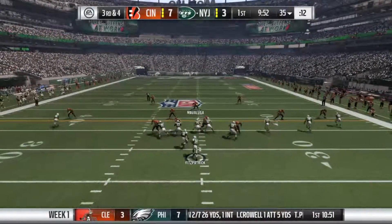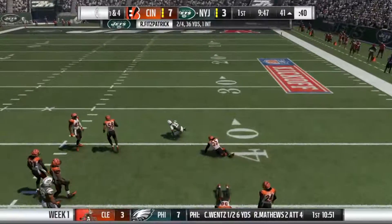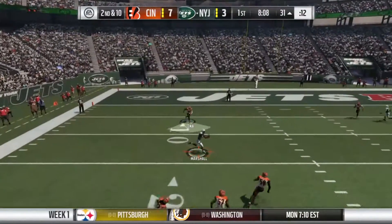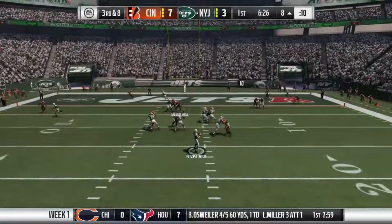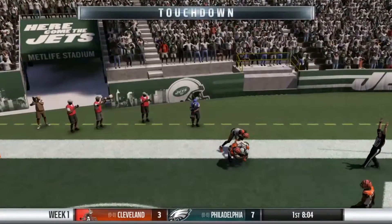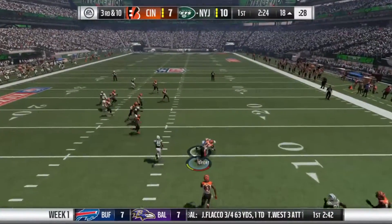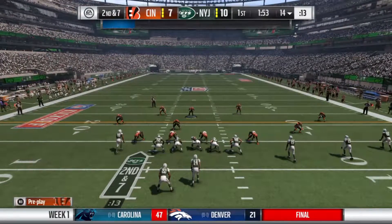Now the Jets once more with the ball. Fitzpatrick finds a man open on the right side — he beat his corner and makes a catch for a big first down. Next play a comeback route, first down for the Jets. Fitzpatrick has been making some pretty good passes, finding someone open in the middle of zones, making all the right moves. Now in the end zone, he has a lot of time and finds an open man in the back of the end zone — great read by Fitzpatrick. Now the Bengals with the ball once more, and Andy Dalton throws an interception — his second of the game — and this time it was Calvin Pryor who got it.